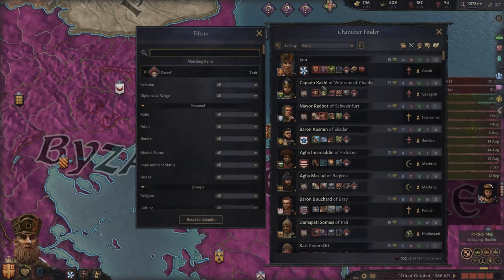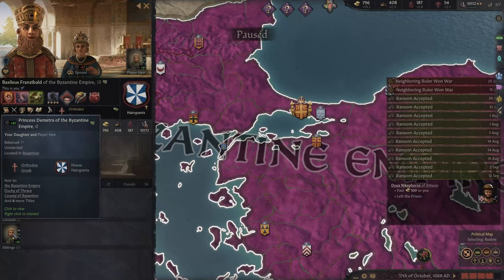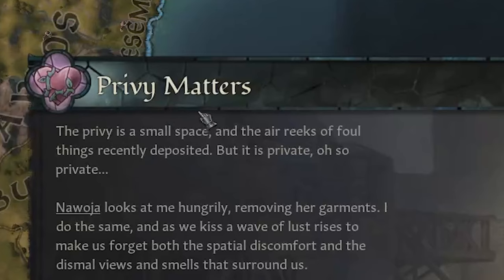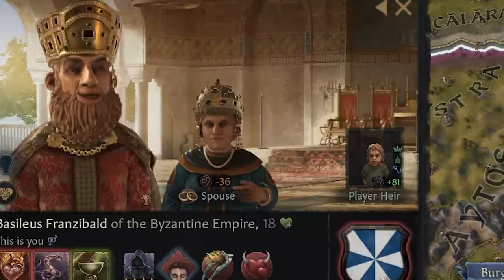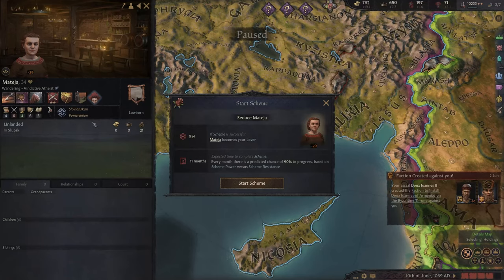If I search in the character finder for dwarf characters, there are 102 dwarves out of about 25,000 characters. My goal is to get that number to be as big as possible before I die. With the addition of our daughter, there's one more dwarf in the world. The time has come to give Nawoja a good old tumble. Why is it in a toilet again? I think there's something wrong with my character — just look at him. That's definitely the face of a degenerate. Let's give it a try with Mateja, a Slovanskian Pomeranian dwarf who is a wandering person with open terrain expert — perhaps a valuable ally in the quest to increase the dwarf population.